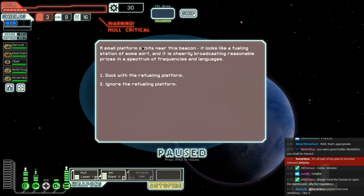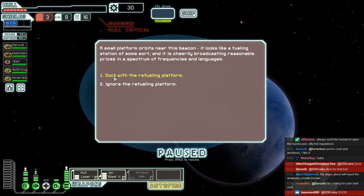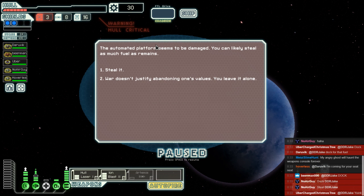We have a small platform — a refueling station broadcasting reasonable prices. Are we going to dock to refuel? We're only going to have enough for two jumps in the next sector. I sincerely doubt it's going to blow up our ship. Uber wishes to dock, as does the captain. They want that fuel. The automated system seems to be damaged — you can likely steal as much fuel as remains. Are we going to steal or does war not justify abandoning our values?